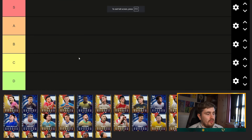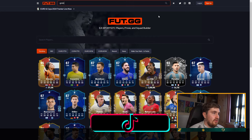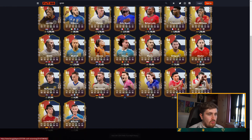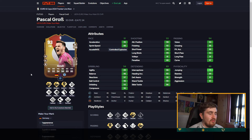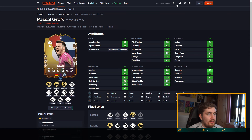We're going to look at Growe first. Dead ball, whip pass, incisive pass, five-star weak foot — some pretty good play styles. Whip pass and incisive pass are good but whip pass is a bit useless on him. He plays right back though, and with five-star weak foot he could actually be a really good right back. I'm going to put him as an A for right back.